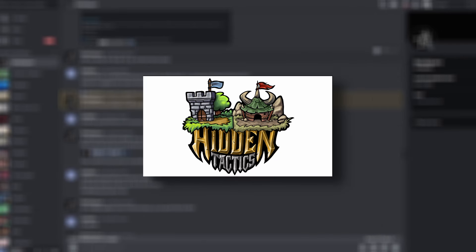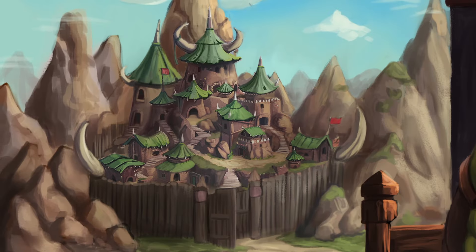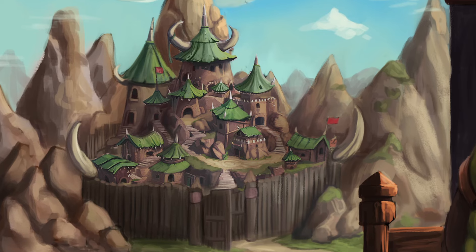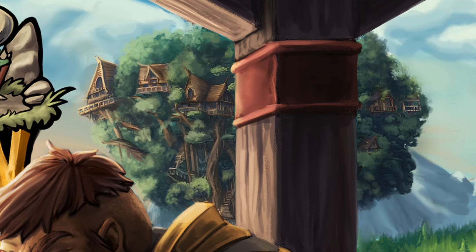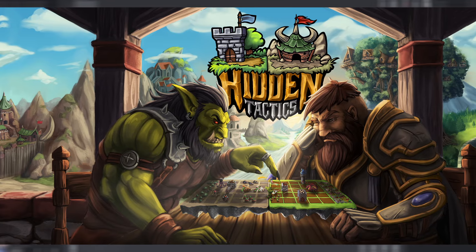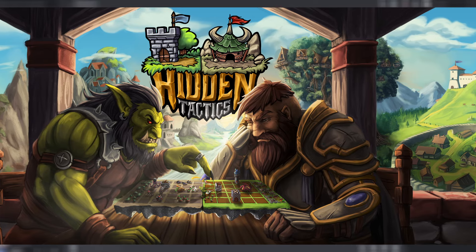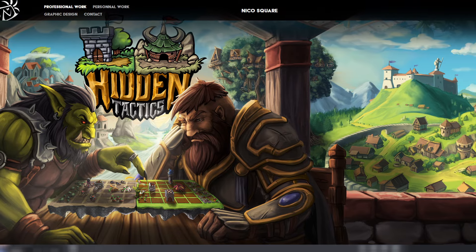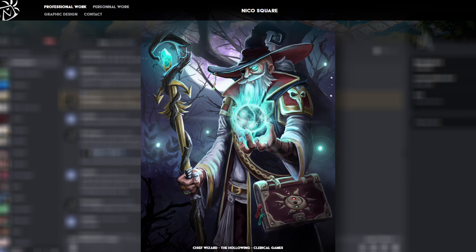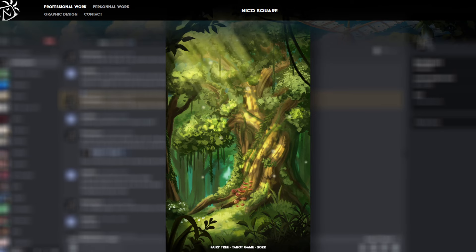Let me show you the final Steam banner, which is the final accomplishment of this guy's work. Just look at all these details — it's just amazingly beautiful. By the way, if you yourself are a developer and you're looking for someone to build your Steam capsule, or even for some concept art or anything related to game dev actually, I highly recommend Nico Square — he's the artist behind this masterpiece. I'll put links to his work in the description so you can see what other styles he masters, and feel free to reach out to him on his Instagram or his Twitter.